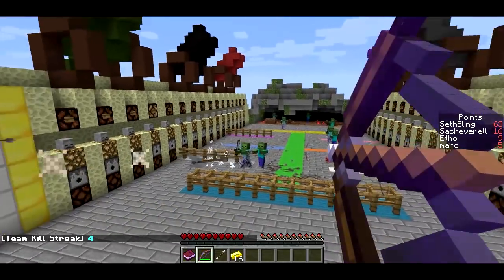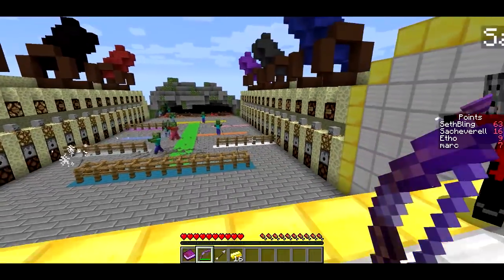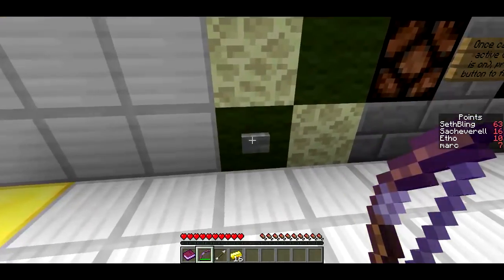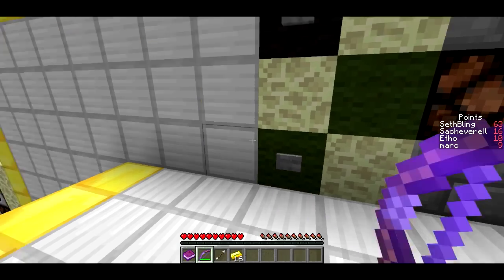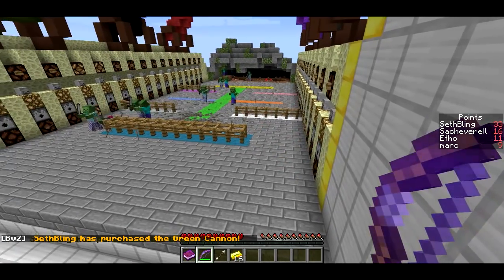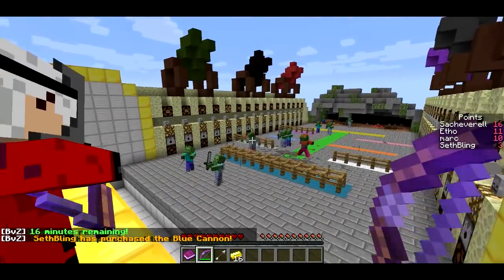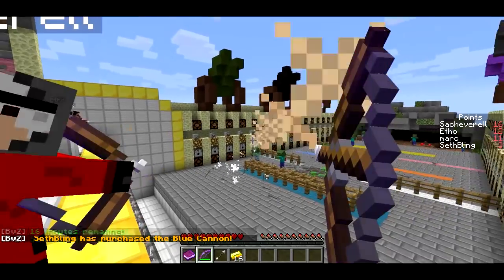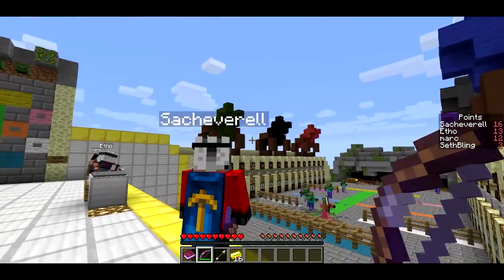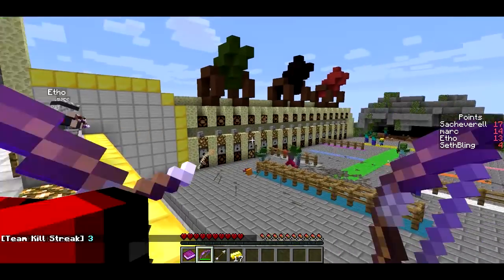The last thing you can spend points on — and I've got 63 points right now — is these cannons. It costs 30 points per cannon. I'm going to purchase the green cannon. You can see the green cannon fires a little shell. If it hits zombies, it kills all of them. Maybe I'll purchase the blue cannon while there's a bunch of guys over there. Bam! Killed the knight — one shot. Once you purchase a cannon, it's free to fire it again, but you just have to push the button and wait until the light comes back on. So those are the ways to spend your points.